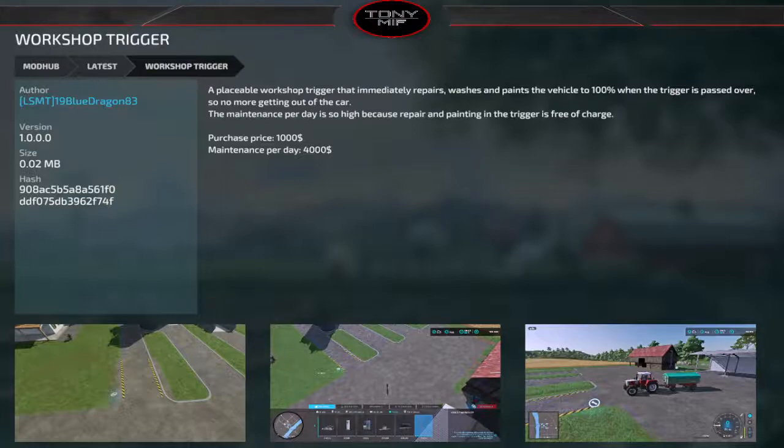Everything you do at the workshop trigger is free of charge, and you pay $4,000 a day for it — that's up to you. There are mods on PC that let you change repair costs if you want it free and would rather pay per day. Personally, I wouldn't have it at $4,000 per day, but it's a cool option — just drive over it and everything's back to square one. This one is PC only.